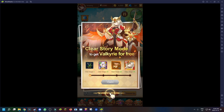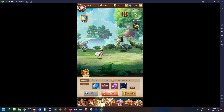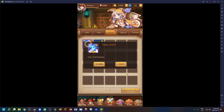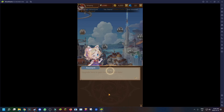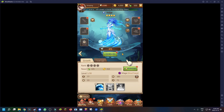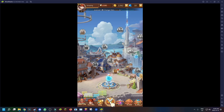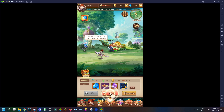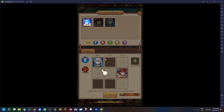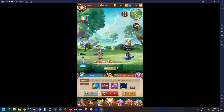Oh she looks sick! 'Clear story mode to get Valkyrie for free' — she kind of looks sick. So we go to the shard system and they instantly give us the shards to get the character. This actually reminds me a lot of Monster Squad — they have these materials where you can craft characters. If you guys played Monster Squad back in the day you'll know what I mean.